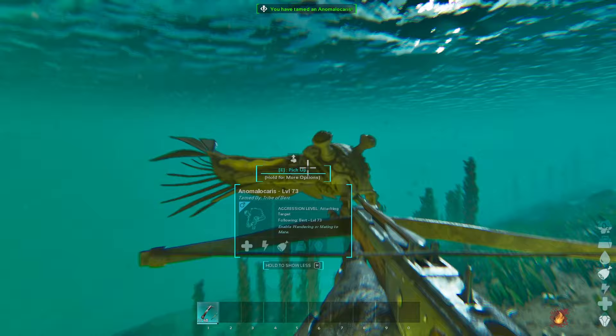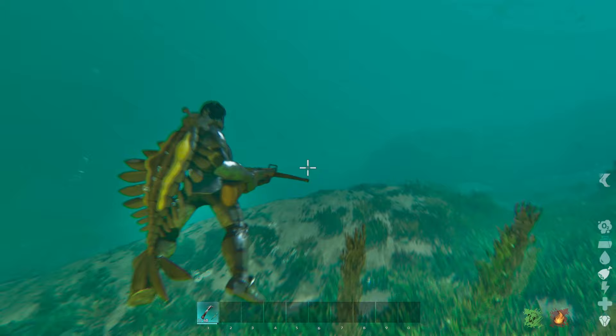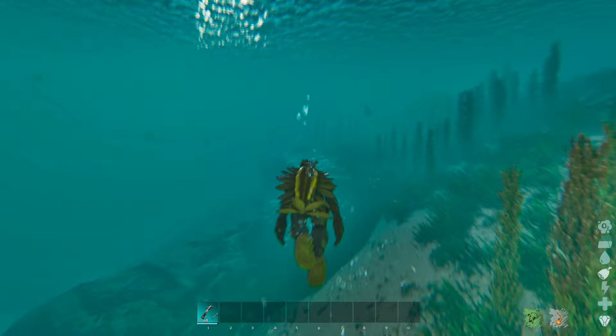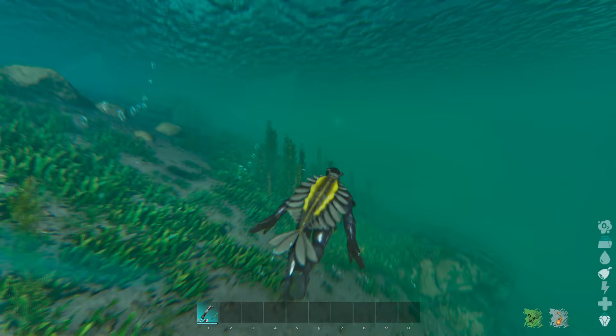It sits on our shoulder, and now I don't need scuba - the Anomalocaris will provide me with oxygen. A very simple tame, but also a very helpful one. If you intend to spend any time in the ocean, unlike scuba it can be obtained extremely early on, it won't run out, and you can use it while wearing your full normal set of armor. The only possible downside is that you can't take it out of the ocean, so you'll have to leave it hanging out by the beach.